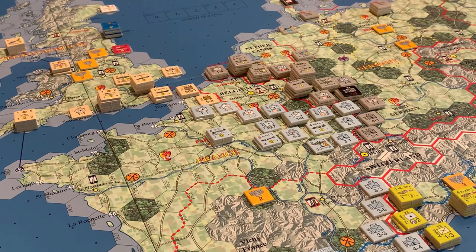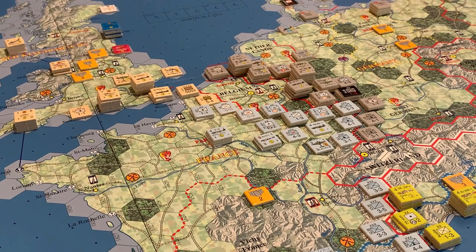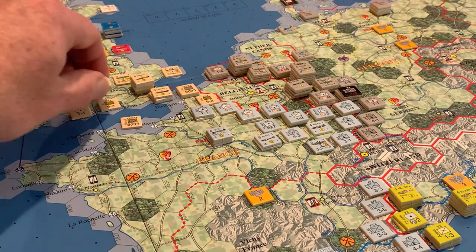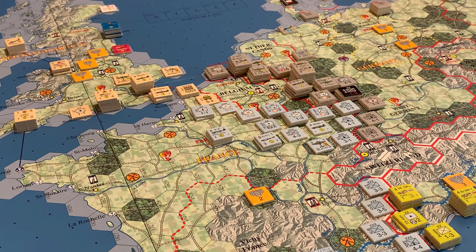Over on the Western Front, the French line is really still pretty thin. There are only a few Commonwealth Corps on the continent. The Germans still have to go through Belgium, and the Allies figure that will be at least one impulse for them to take out the Belgians — best case scenario for the Germans. However, it's going to take the Commonwealth two impulses unless they do a combined in order to get Wavell and some other reinforcements onto the continent in a single impulse.